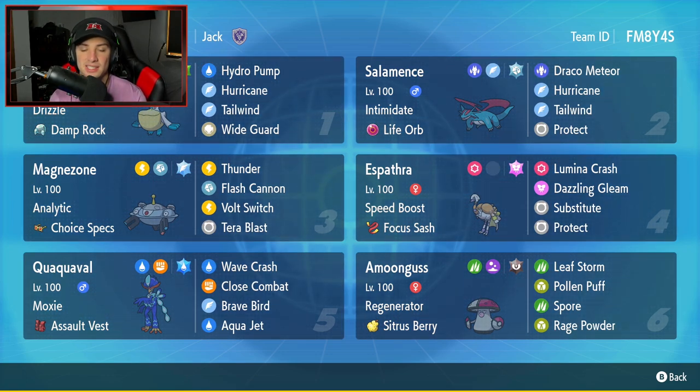Fourth Pokemon is Espathra with Speed Boost - a really good ability that gives a plus one speed boost at the end of every turn. It's rocking Focus Sash as its item with Lumina Crash for STAB, Dazzling Gleam for Fairy coverage, Substitute to set up, and Protect. Fifth Pokemon is Quaquaval - Moxie Quaquaval, which is absolutely broken once you get it set up. It's got Assault Vest, Moxie, Wave Crash, Close Combat, Brave Bird, and Aqua Jet for priority.